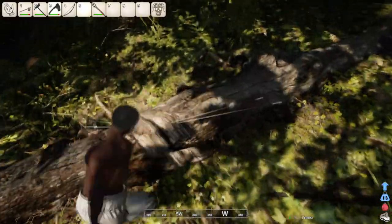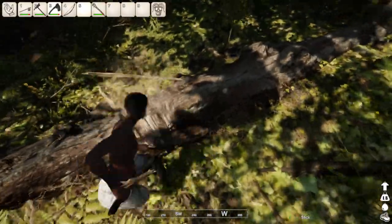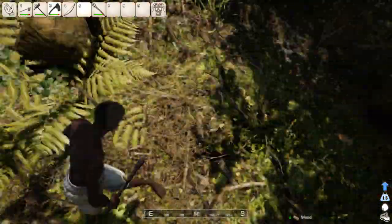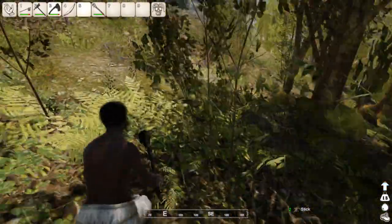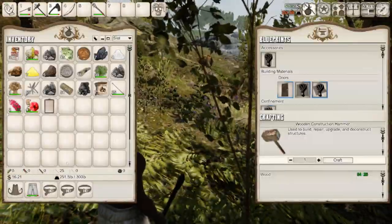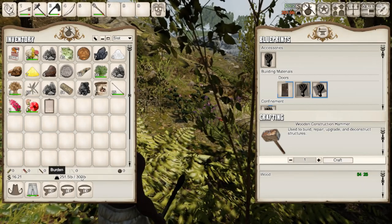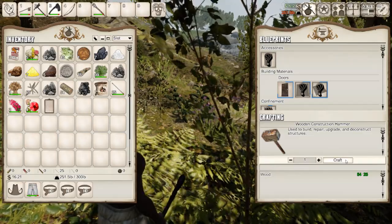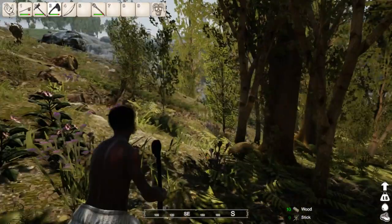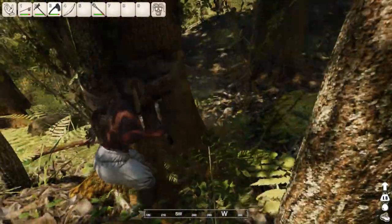Also, as you can see, you don't only have the constraints of your inventory — like in ARK, you also have a bit of a weight constraint, so you can't just carry tons with it. For instance, I'm already at 251 pounds out of 300.